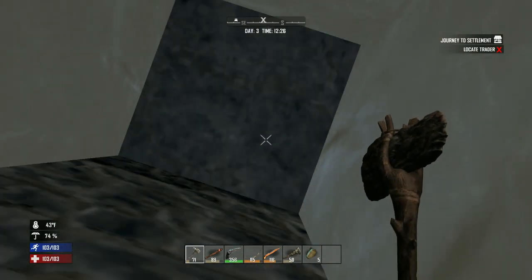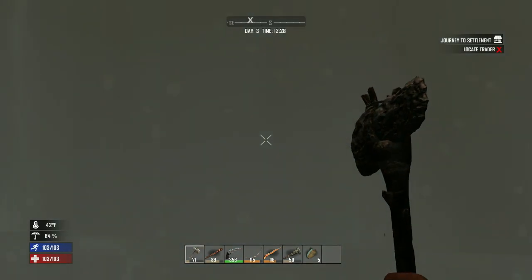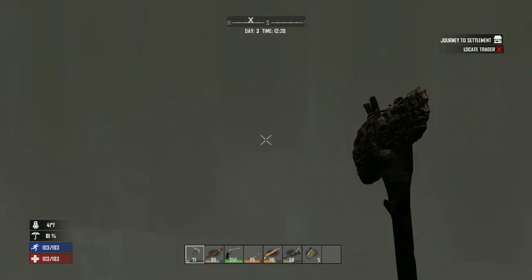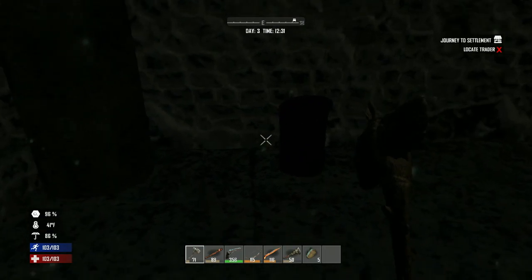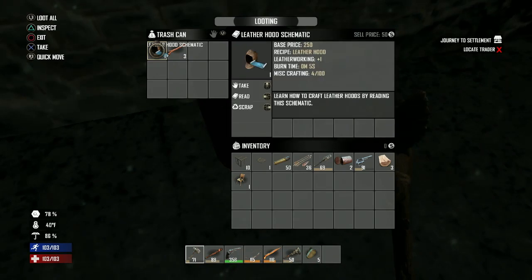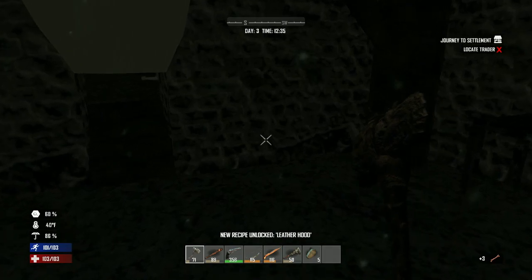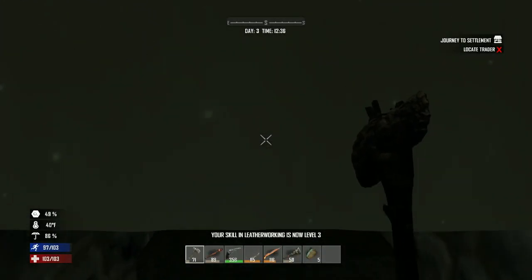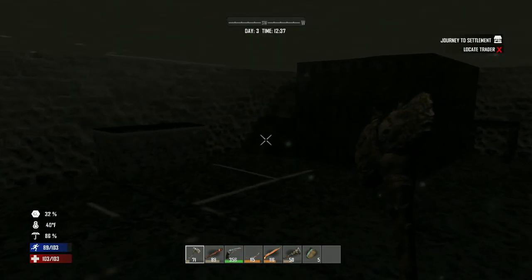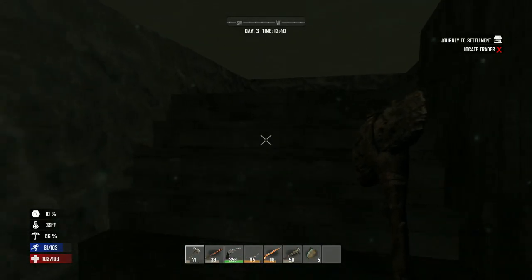We'll see what we can do about clearing out this water — it's going to take a lot of brainstorming. Here we have a trash can — a schematic for a leather hood, very nice. It's going to take a lot of thinking and I may not be able to do this anytime soon once I get the right supplies. Let's get out of here before I run out of air.